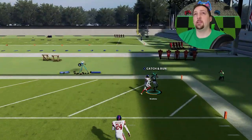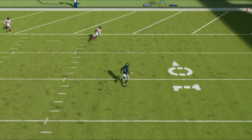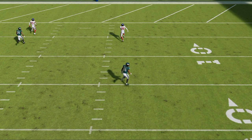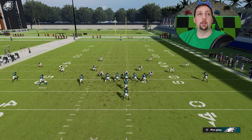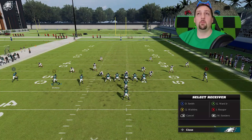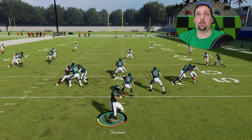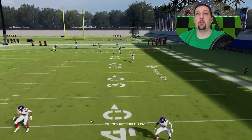This is a very timing-based play — if the receiver feels like he ran his route, he'll stop and come back to the ball. So you really have to throw it — bullet, pass lead — once he gets parallel with the safety, then bullet and pass lead to the right, away from that safety. I'll do that setup one more time. I'm going to wait until he's parallel with that safety, and that's when I'll make my throw, right about here. If you do throw it on time, it's an easy one-play touchdown.